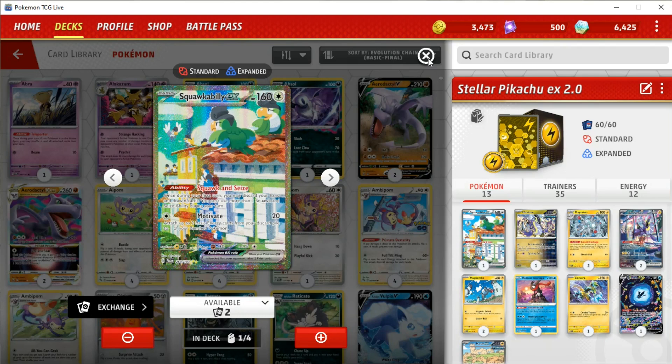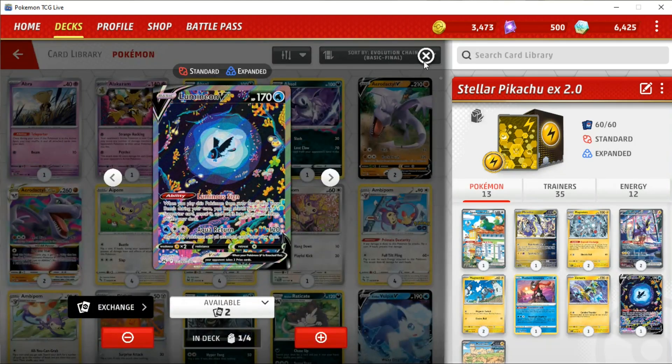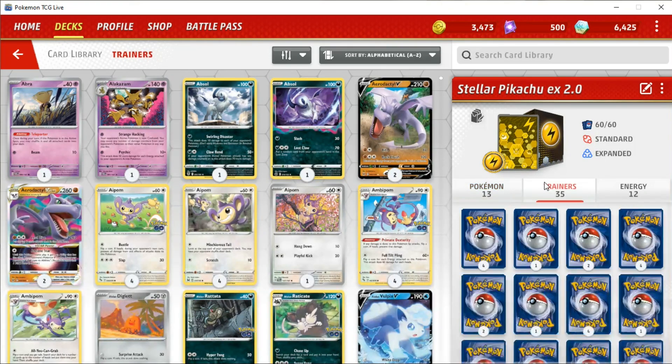Also playing Squawkabilly, even though I never use it — it's just in the deck. I also play one Luminium. Just FYI, you could probably remove one of these in trade for like a Manaphy or something for some good bench protection.